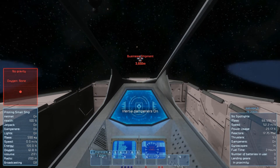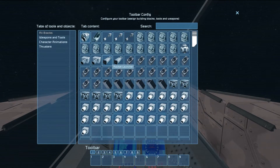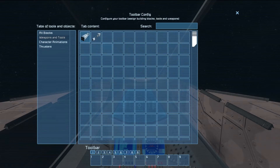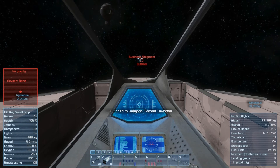Actually, let's slow down right now because I'm not happy with this. Where are my launchers? How did I do this before? Weapons and tools — there we go. We'll have rockets on number one, the machine guns on number two. Alright, we are armed. Let's close the distance and see what we can do here.